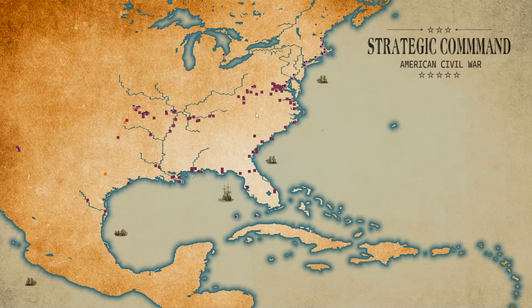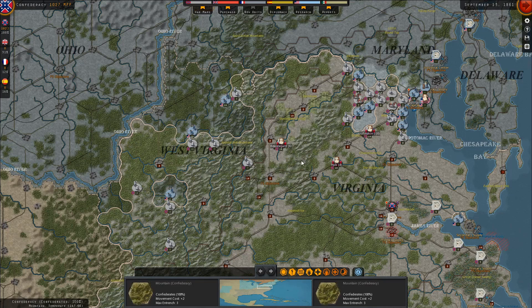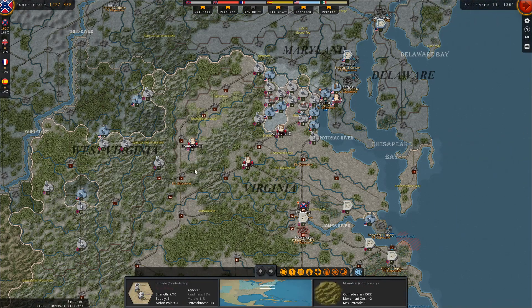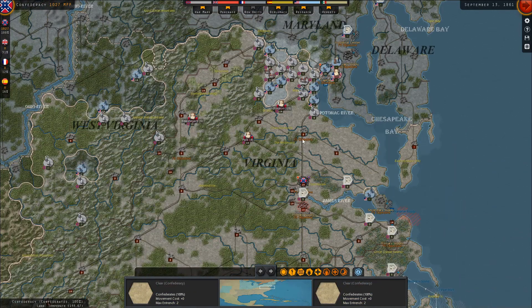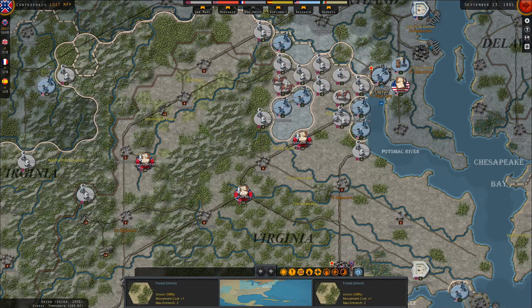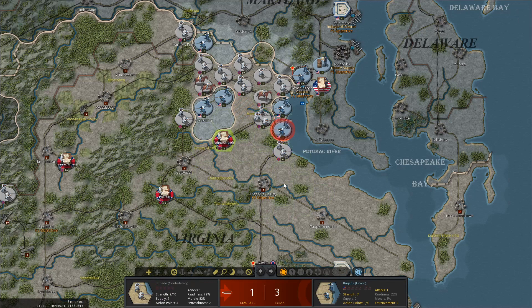Hello and welcome back once again to Strategic Command. We're playing as the Confederates. Last episode we got to encircling these, and now it's time for an invasion. Let's get started.